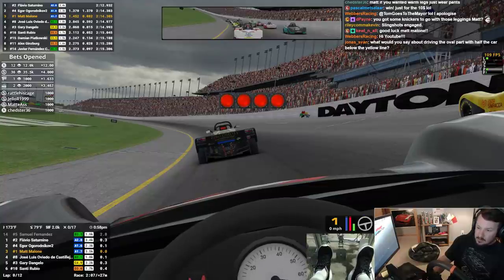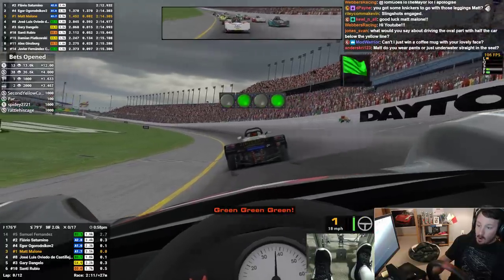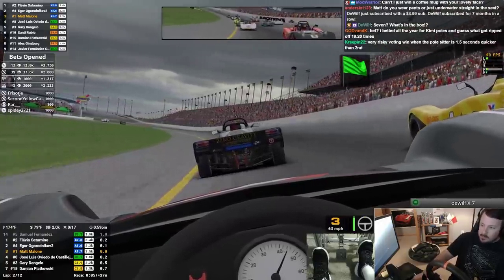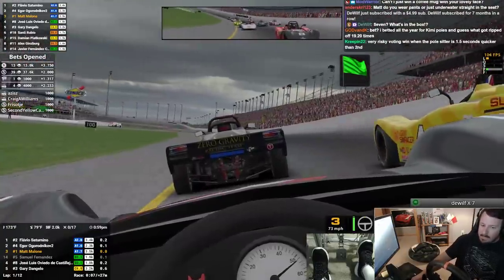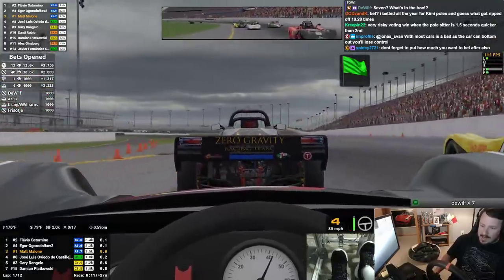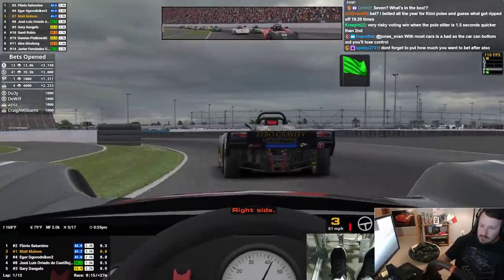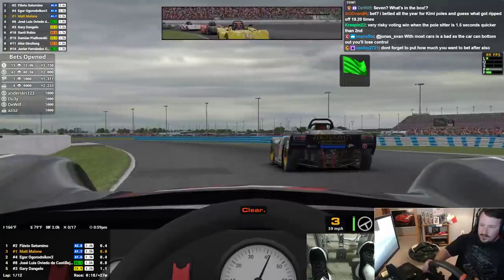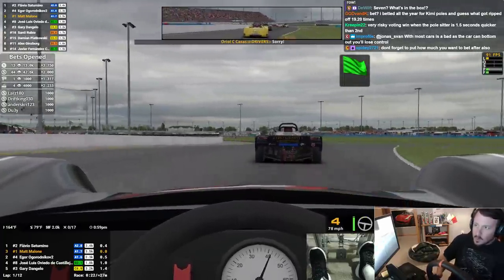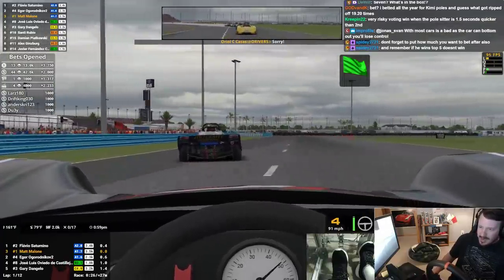Be careful on a standing start — we're sitting at an angle. Green, green, green! Nailed it. The Wolf dropped seven positions — thank you, sir. We're doing great; we already had an overtake.